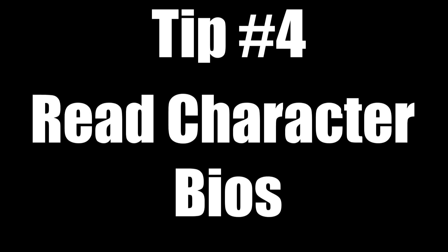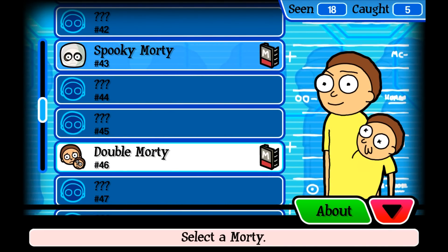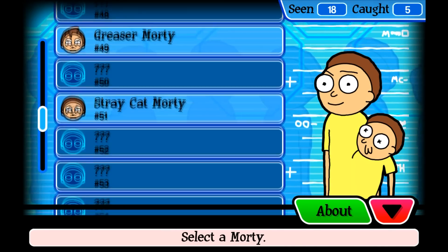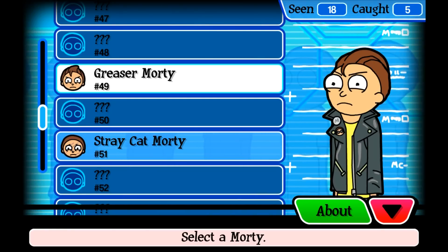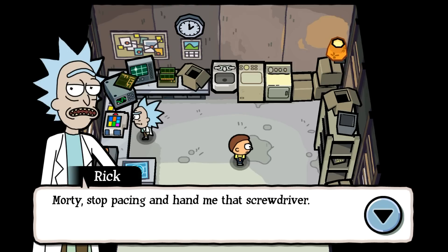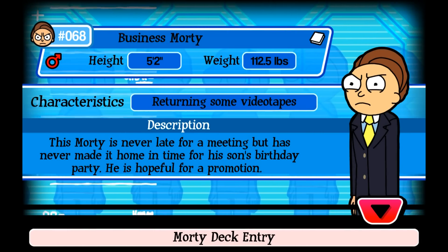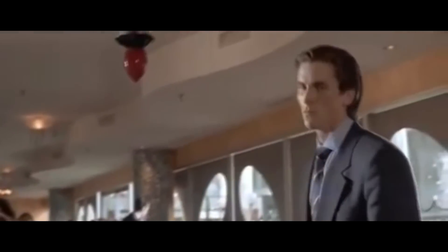This also leads to tip four, which is to read the character bios. This isn't really a gameplay tip, but it's a really fun part of the game. A lot of the effort went into making the character designs, and this is where the game's humour is also hiding. Generally this game doesn't have too many jokes in the dialogue, but the character bios are brilliant. For example, Business Morty says that one of his characteristics is returning videotapes — a reference to American Psycho.